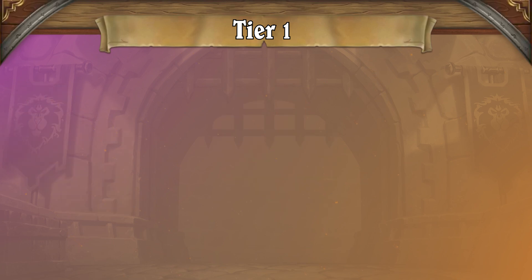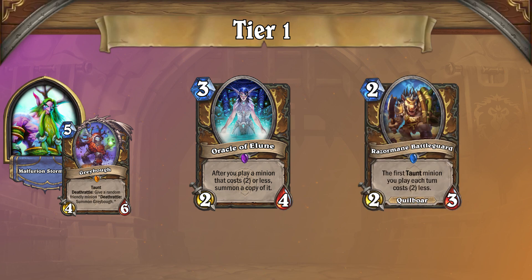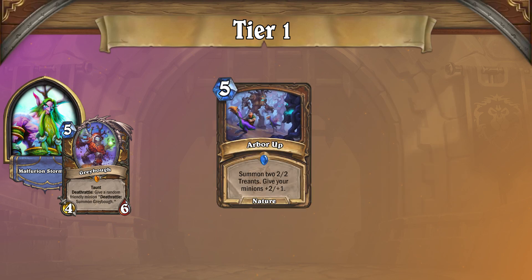The third deck making its way into Tier 1 is Taunt Druid. This archetype continues to be the best board-based deck for ladder, as its ability to flood is like no other. If you're a fan of traditional board-centric decks, we suggest trying this deck out. While Taunt Druid is a minion deck, it features some fairly explosive combo turns thanks to Oracle of Elune and Razor Mane Battleguard. Being able to generate large boards seemingly out of nowhere is powerful, especially if followed up by Arbor Up.